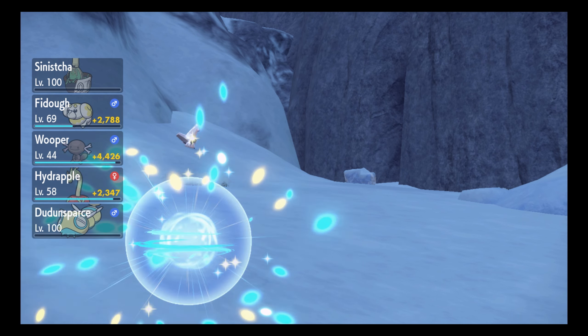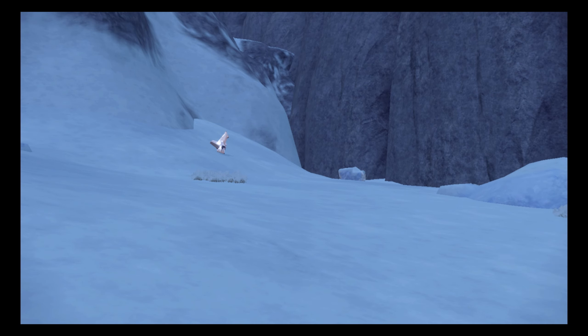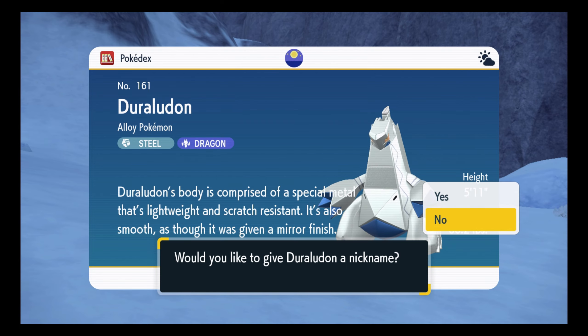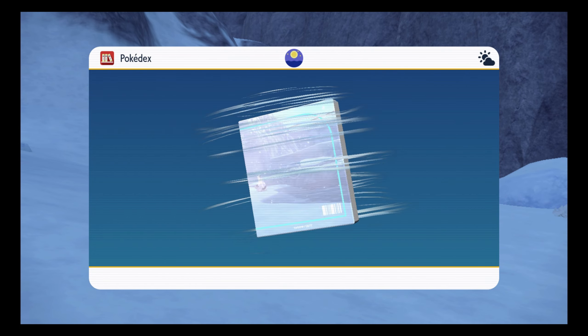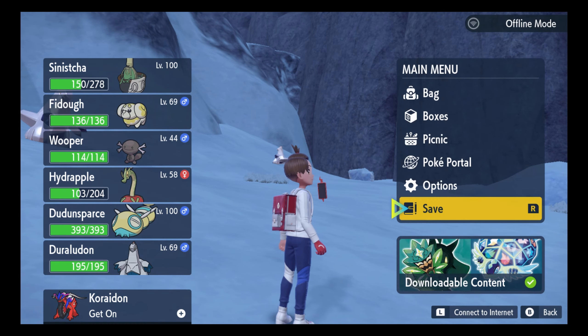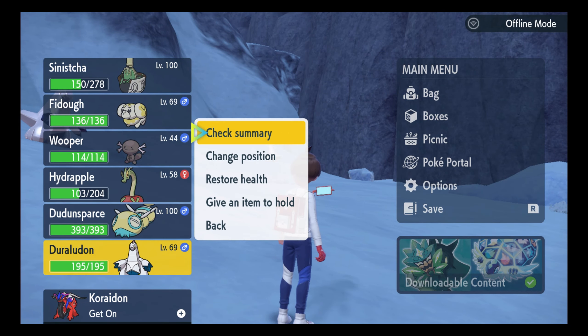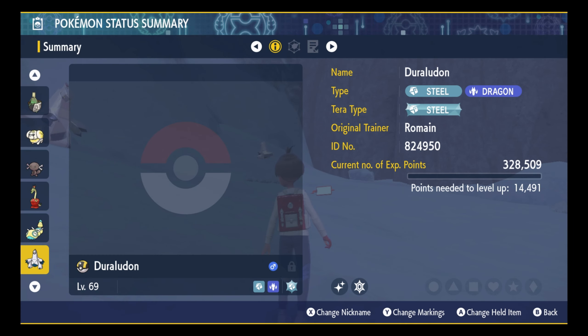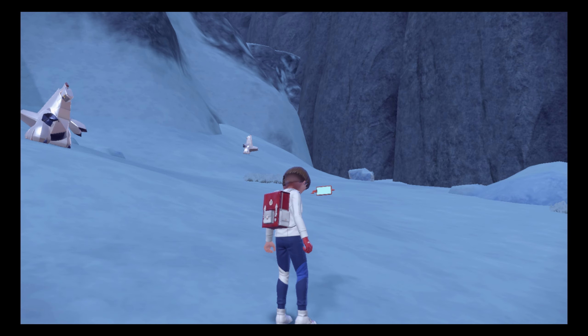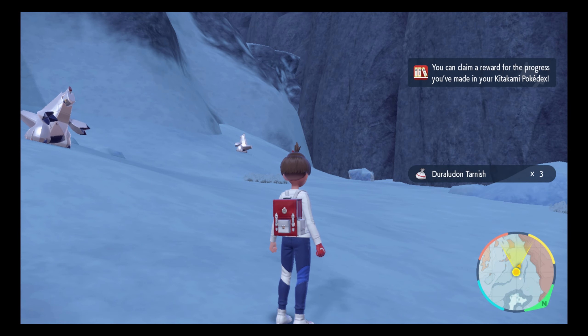Now we gotta go ahead and get its evolution. Actually, let's check it out first before we go to the evolution. Duraladon caught. Alright, so let's check the summary — it'll start with no marble but that's okay. Alright, we are back with the evolution part.